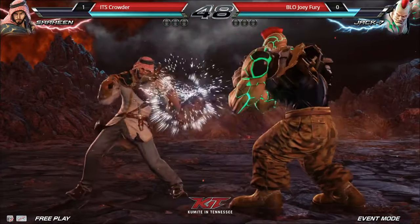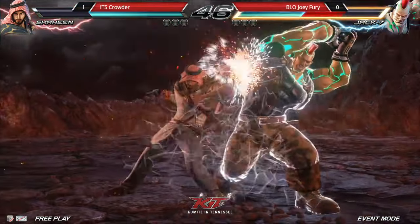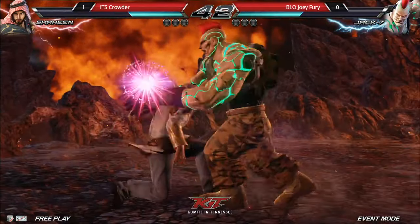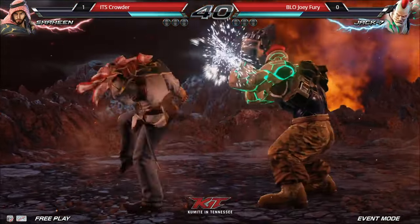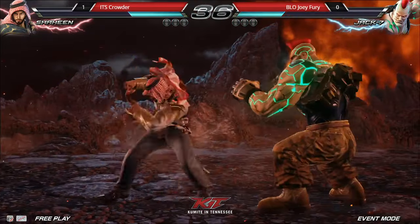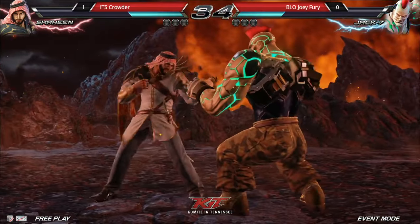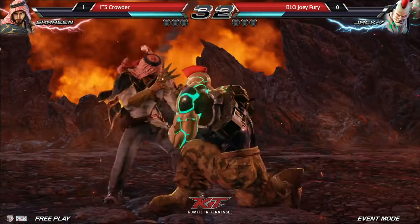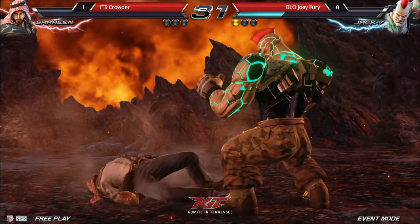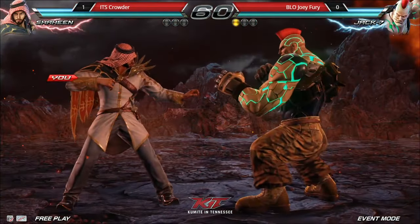Good pressure. Able to start using 4-4 now, getting him at the right distance, but he has to be careful. Again with the power crush — he took a lot of damage with that power crush, though he did get the momentum back. No punish there. Shaheen could do 4-1 for everything — it's like the solution. Nice, Joey Fury on the scoreboard. Hit him on the noggin with that 4-4-1, that elbow haunting him.